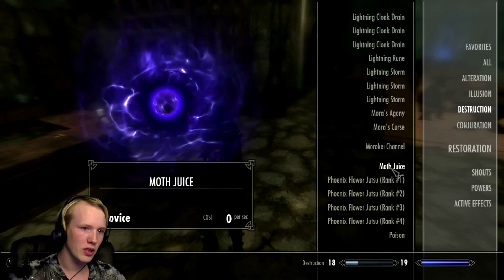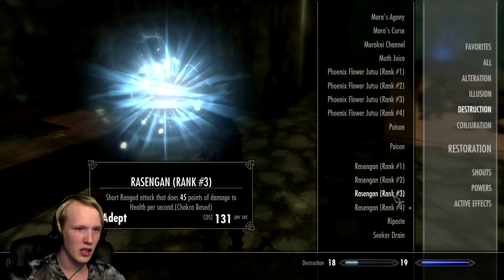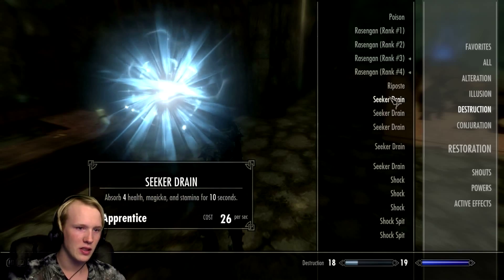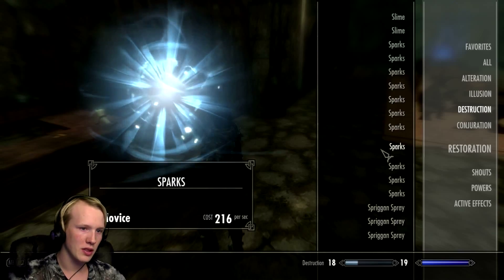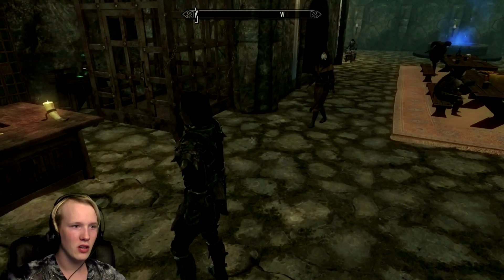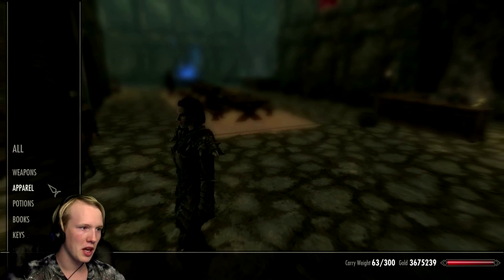Where is it? Phoenix Flower. A Rasengan, which I'll favorite. Let me favorite a few of these. Let's see if I can find it. I think that's all the stuff I want to do — let's get my items and apparel.